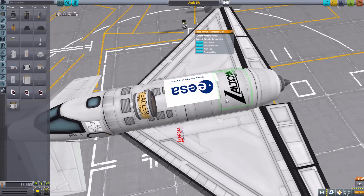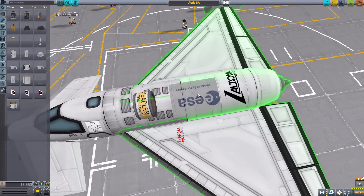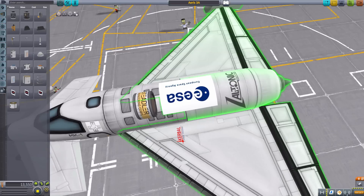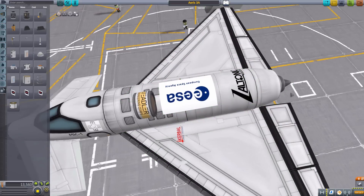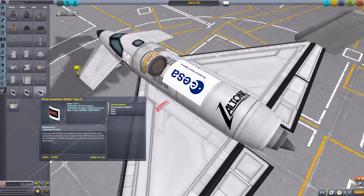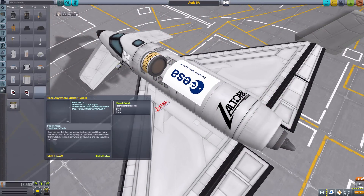You will see some occasional little glitches — like on this ESA one, we got a little bit of clipping issues here — but just readjusting where it is on the ship will usually fix that. And of course, if you have overlap with others, it's going to cause issues in that regard as well. But overall, you just got to find the right size and type that you need and you're good to go.